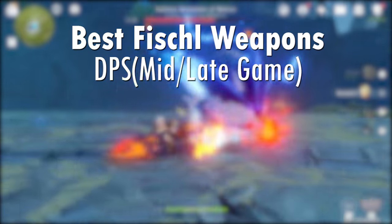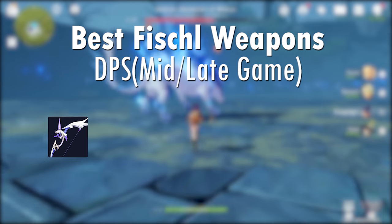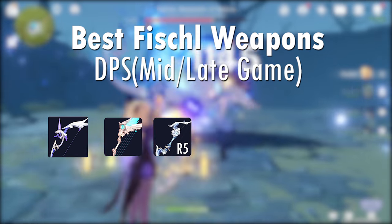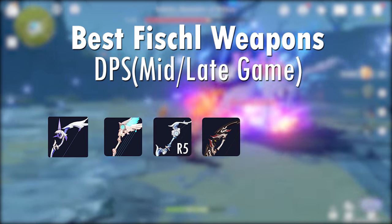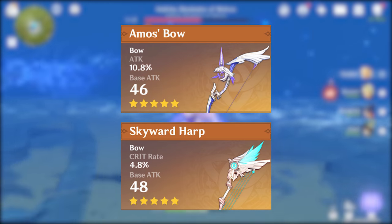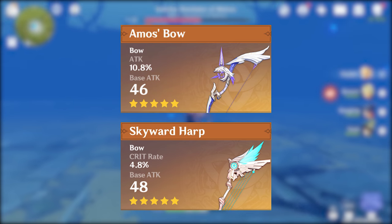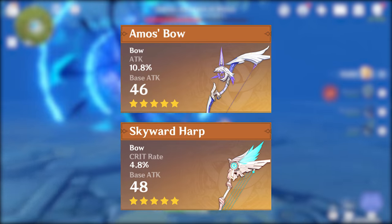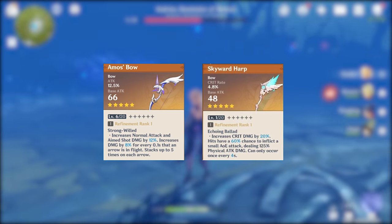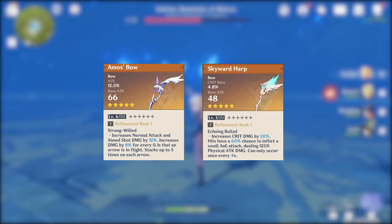Let's take a look at 4- and 5-star weapons. The best weapons for Fischl as you approach late game are as follows: Amos' Bow, Skyward Harp, Compound Bow at Refinement rank 5, Rust at Refinement rank 1, Slingshot, and Viridescent. Amos' Bow and Skyward Harp are 5-stars for a reason — they provide great secondary stats and relevant passives. Overall, Amos' Bow's passive will allow you to do, on average, more damage than Skyward Harp, but both are great choices if you have them.